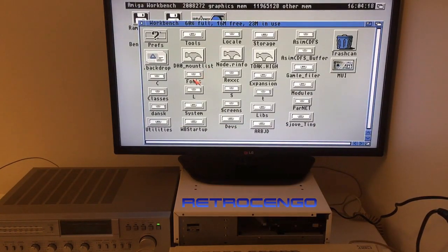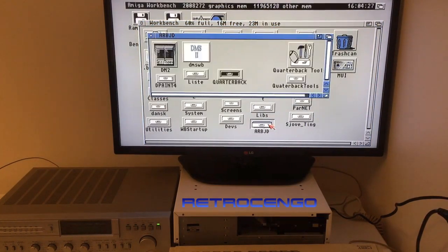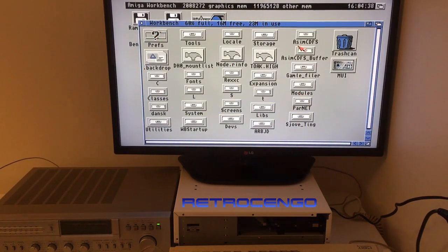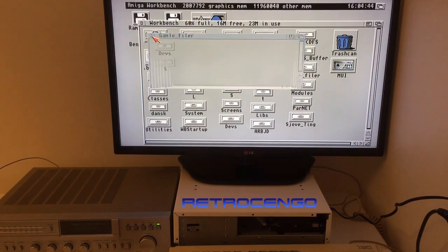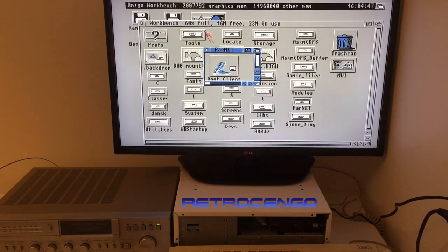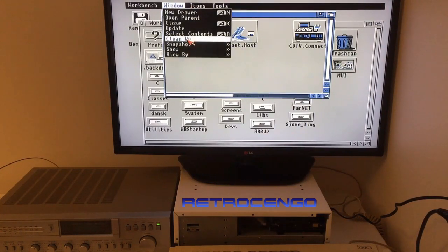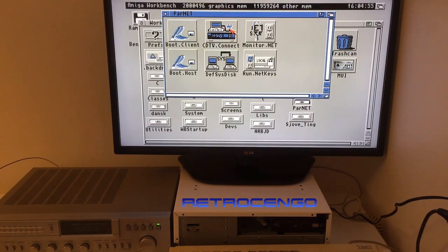DF0 mount list, System, Screens, Arbeid — let's work. Diskmaster 2, Deluxe Paint 4, Quarterback, Quarterback Tools. This folder is for the CD-ROM drive in the Amiga 2000. We got some old files, a startup sequence. ParNet — what's ParNet? Don't know. CDTV connect, Devsys connect — so this is something to connect Amigas together.